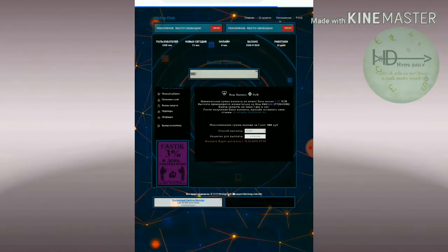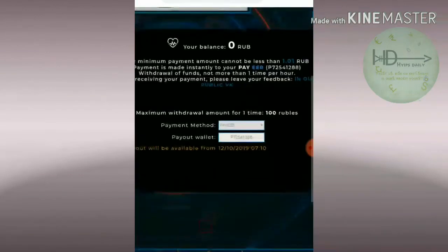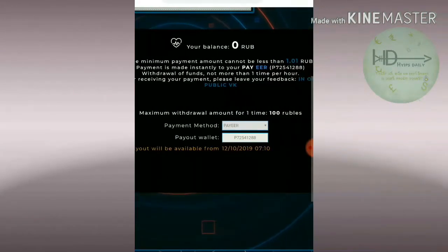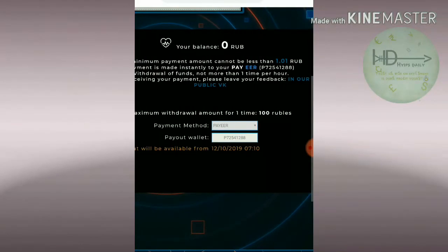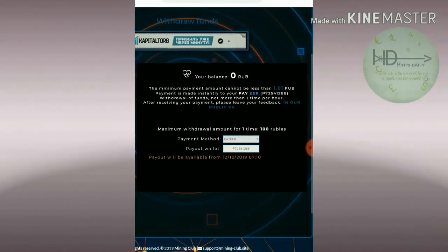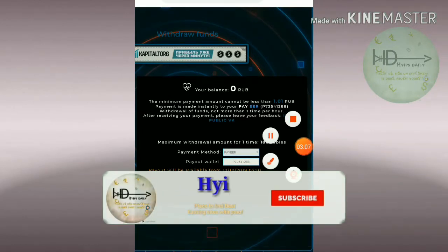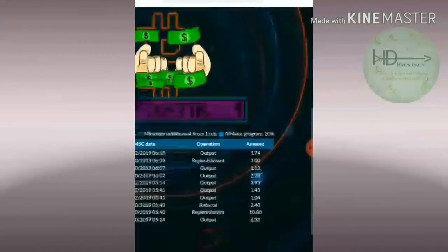Yes, my withdrawal process was successful. Here you can see my account balance has changed to zero rubs. We can also see it on the home page. This is my PAIR wallet ID, and the amount I requested for withdrawal was 1.74 rubs.